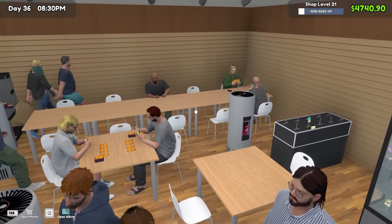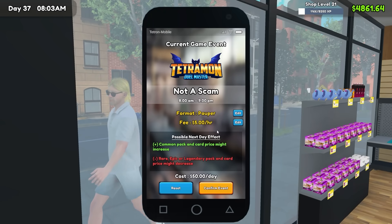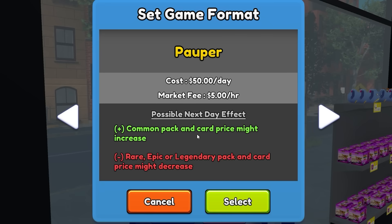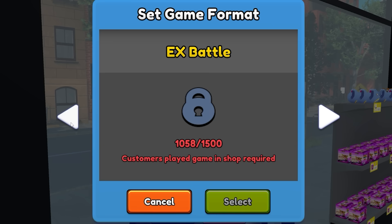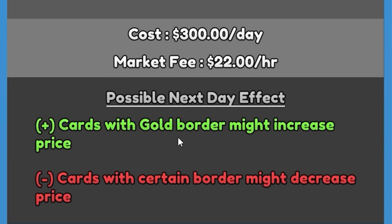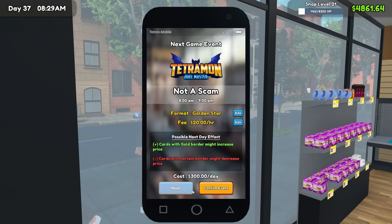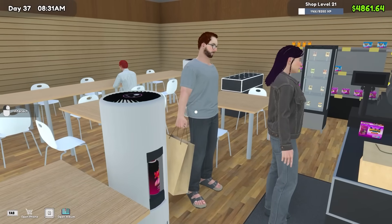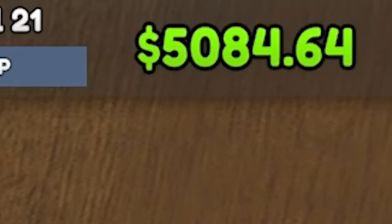I notice we do have a lot of people using our playing tables. So as I open my shop the next day, we're going to change the event around. The one we're at affects some of the card pack prices. We're going to go up to the golden star, the highest available, because that's $22 an hour we can make. I'm going to do $20 an hour because I'm a nice person. And as much money as I spent yesterday, we still wound up with $5,000 today.